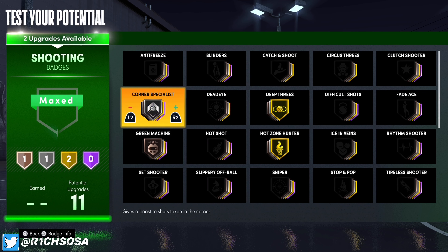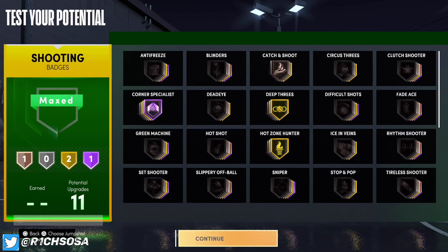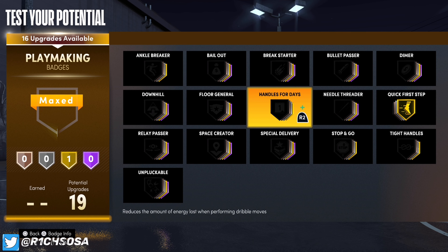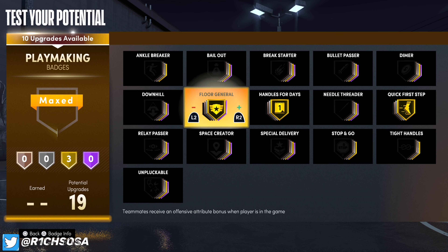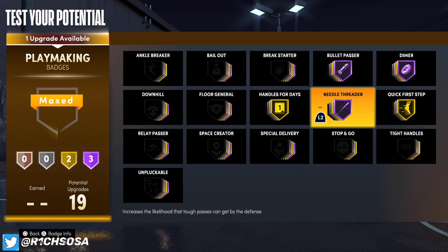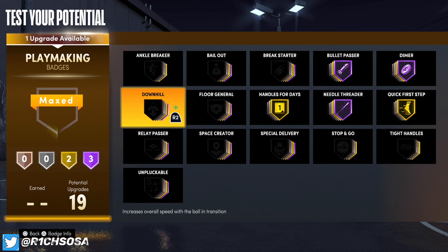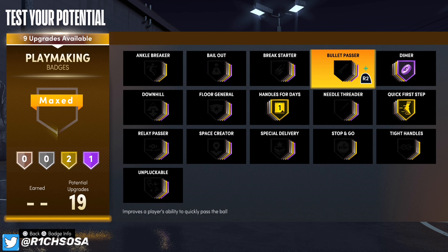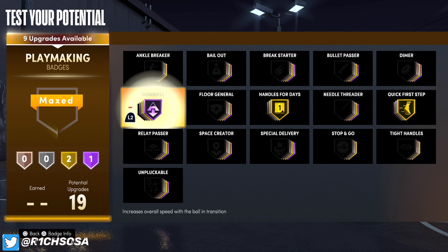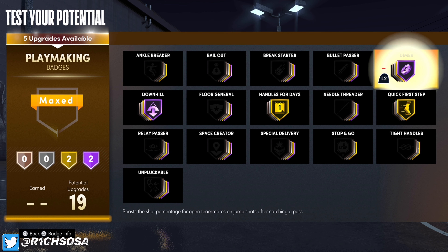I even got the Scotty Pippen face scan, so enjoy it y'all — because the badge setup goes crazy for this build. Once we hit 99, the stats are going to be crazy: 99 stamina, vertical up to 96, acceleration will be 87, speed will be 90. Perimeter defense goes to 91, steal to 93, and we're going to have a 98 block. Speed with ball goes to 83, ball handle up to 81, three pointer up to 88, mid-range to 93, and a 97 driving dunk — all the contact dunks, everything you could want.